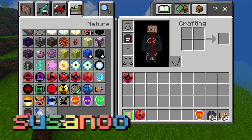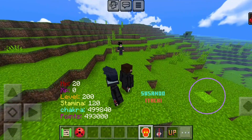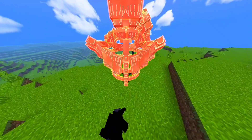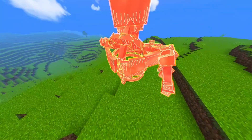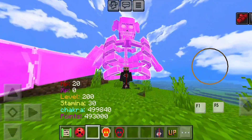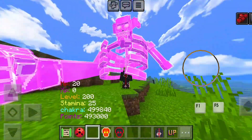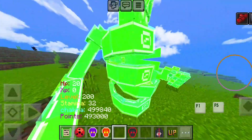We also get three different Susanoo. The first one is Itachi's version, the second is Sasuke's version, and the third is the final version of the Susanoo.